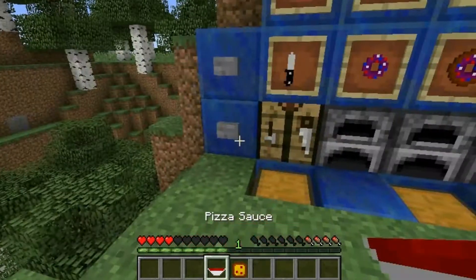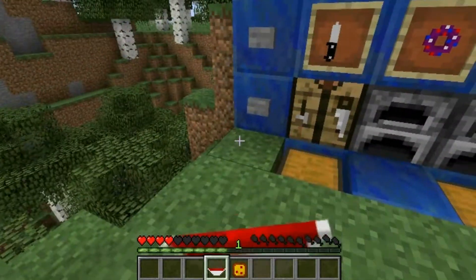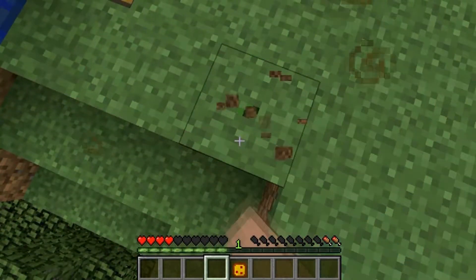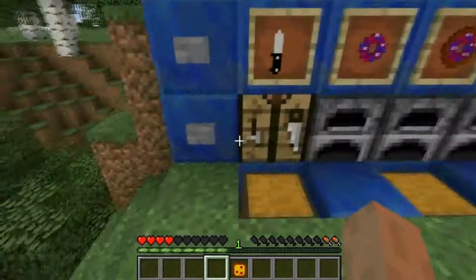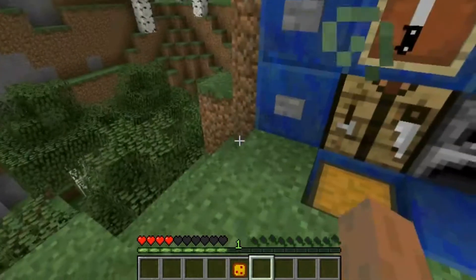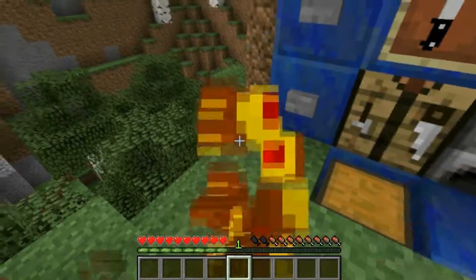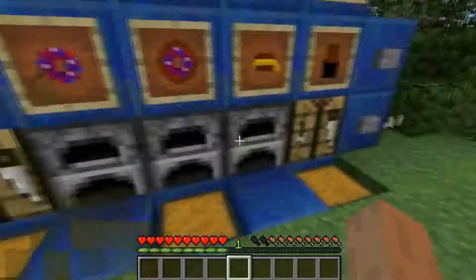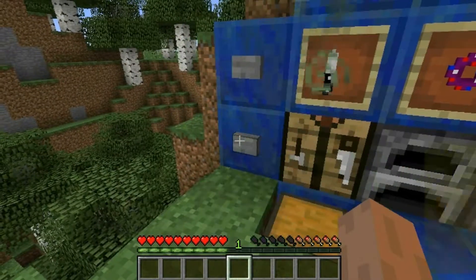Then you have tomatoes. Then you have pizza sauce, which gives you mining fatigue — oh no. But then we have the almighty beloved pizza. It gives you instant health 2 — because T-O-O and T-W-O, you know.